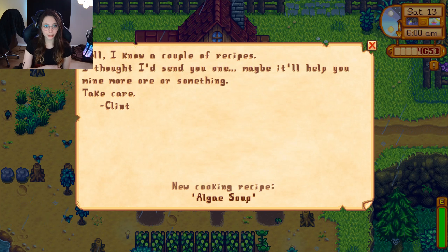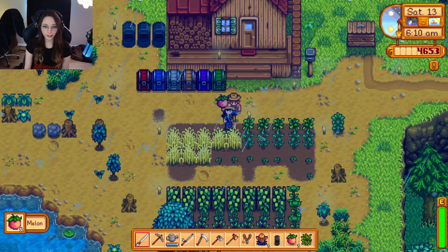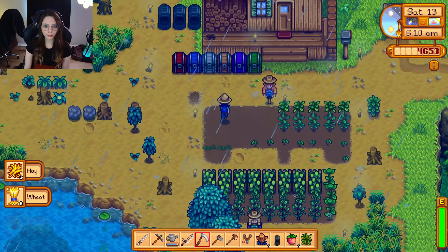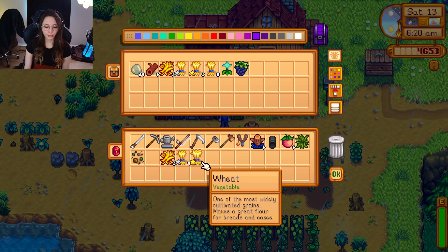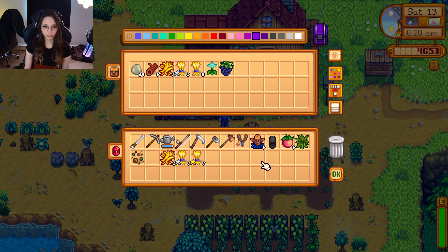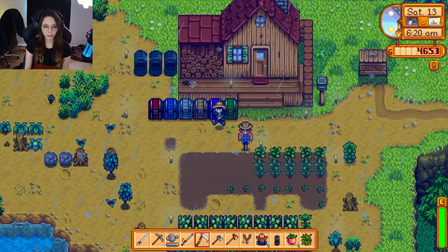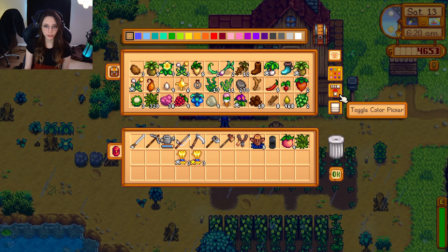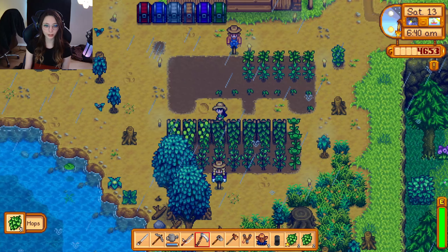Aw Clint — 'Well I know a couple of recipes, I thought I'd send you one. Maybe it'll help you mine ore or something. Take care.' He sent algae soup. And our melons are ready, and our wheat is ready as well. So we can throw these in here. I think we need 10 wheat for the community center so we can take these and sell them. We also need a melon, and we need hay. And we have more hops ready — they're ready every day after they're fully grown.